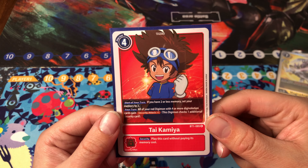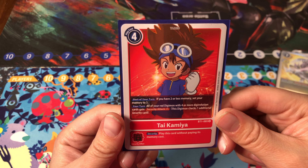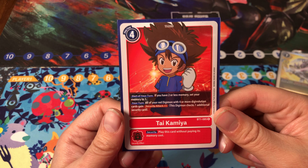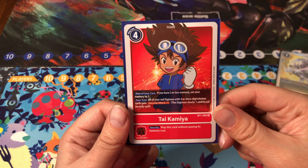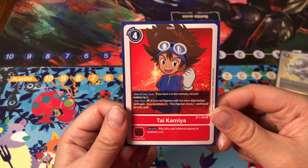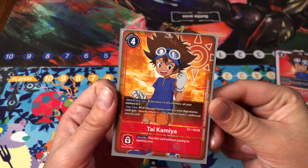Tai is a tamer that will never die. It's a memory setter and gives your stacks security plus one, making it a powerful card that's still used in a variety of decks. You can simply put this card in your red deck to give your stacks a powerful boost. And here's his Alt Art — pretty cool looking.